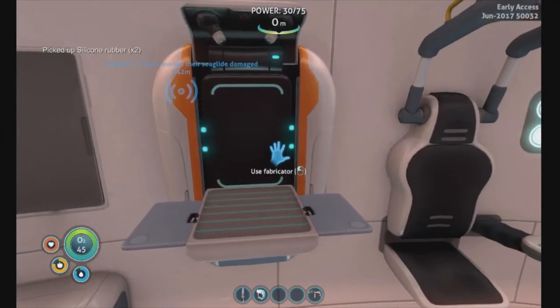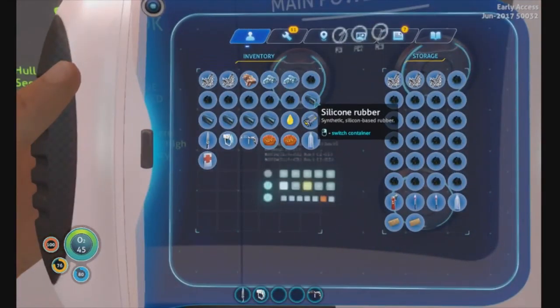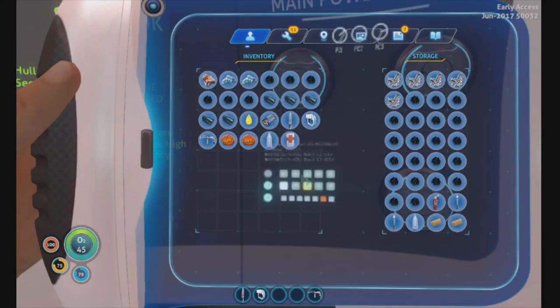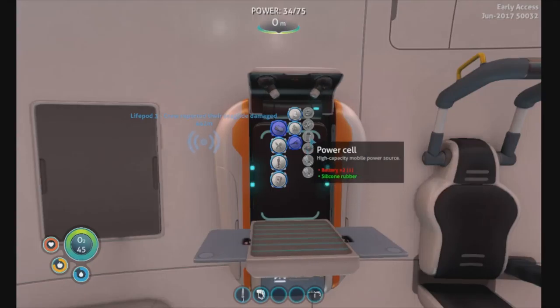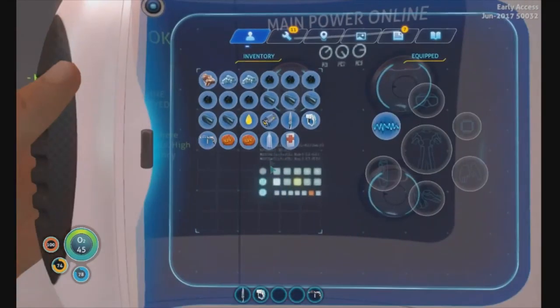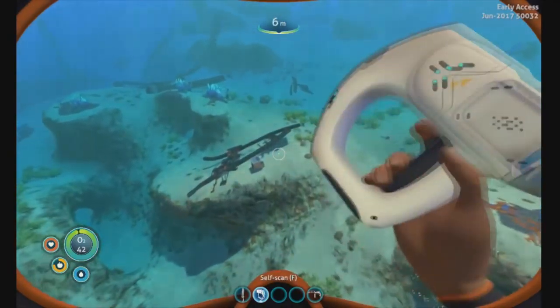Oh, you get two rubber per seed. Alright — I thought it would need four of those seeds to make one silicone rubber, that's why I was really confused. Let's put these two cords away — I don't think we need them anytime soon. Let's see what else we can make. Why did I need cable salt? Oh right — computer chips. We need more. We need food and water right now, so let's just go out and get some. And since we have the scanner we can go scan things.